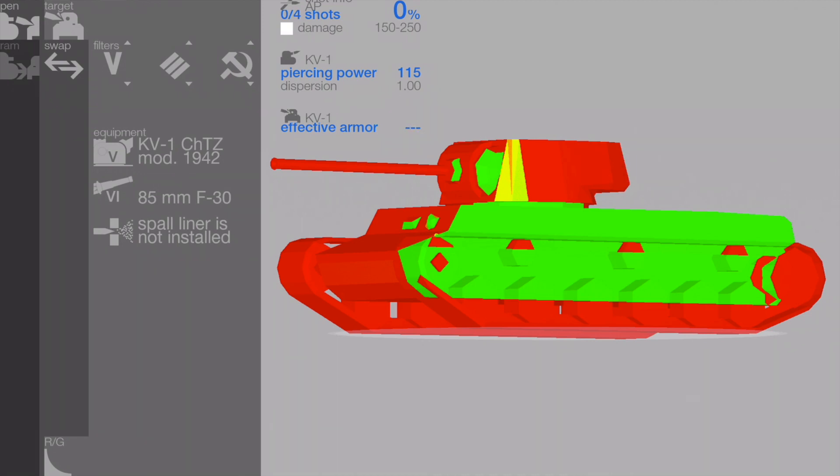On the other hand, if you angle too far, you expose your side armor, and suddenly the KV-1 could penetrate the side armor of the tank. This is called over-angling, and it's a mistake.